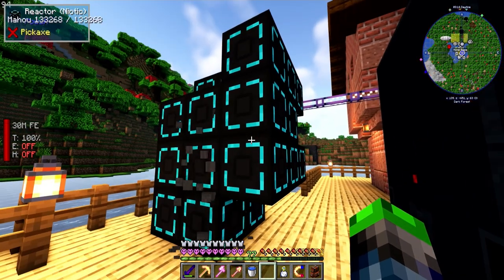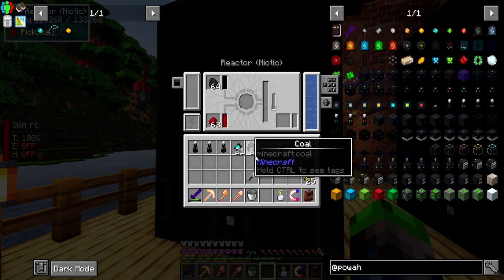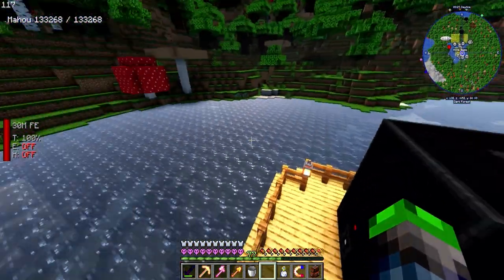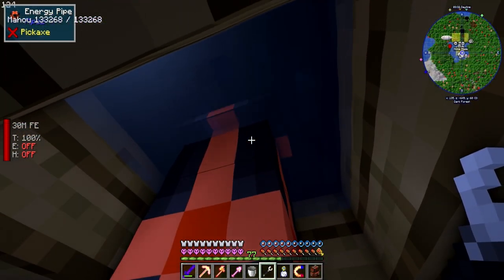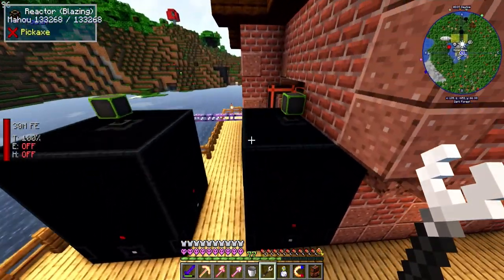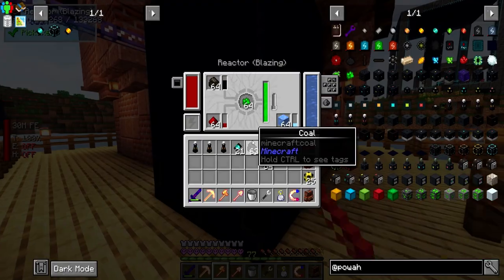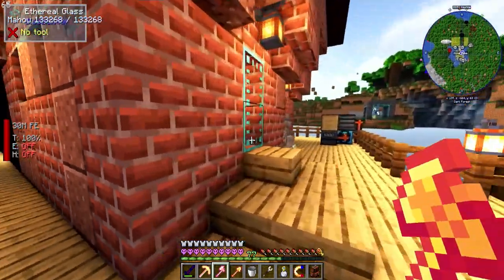This one will give us about 25,000 RF per tick, so with these we're at over 30,000 RF per tick, which is amazing. Put it on auto - 24,000 RF per tick! That's what I'm talking about. We'll come down here, set this to extract and put the Ultimate Pipe Upgrade in there so it takes the power out extremely fast. This wasn't even hooked up but we're doing really well now.